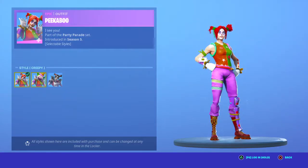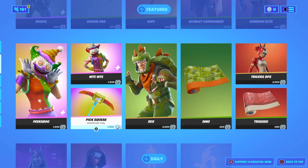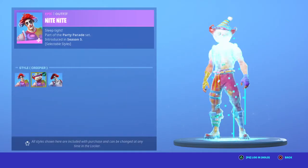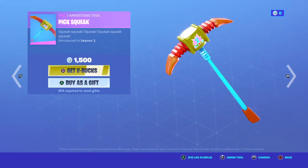Peekaboo is back with three edit styles and with the back bling Battle Balloon. The Night Night skin is back with the back bling Balloon Llama. The Pickspeak Pickaxe.